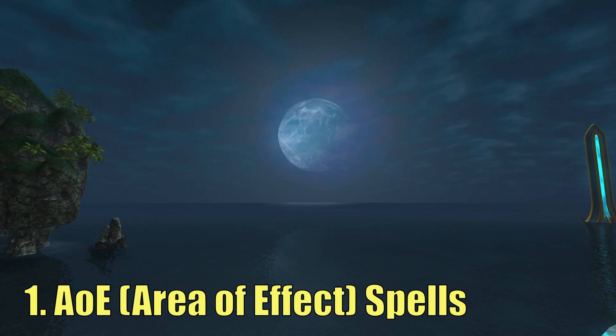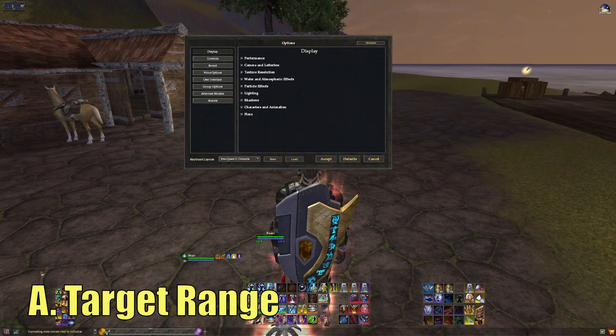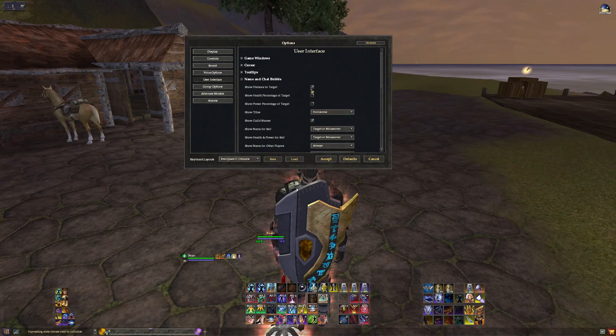Number 1: Understanding AoEs and dealing with them. There are a number of points I want to make on this subject, so let's get started with target range. Quite a few raid encounters have AoEs, and a lot of these AoEs have limited ranges or hit for less at a further range. So how can you tell how far you are away from the mob?